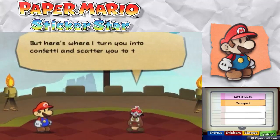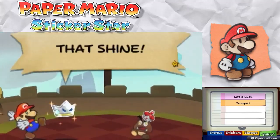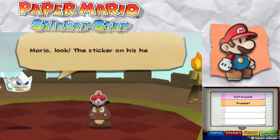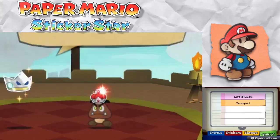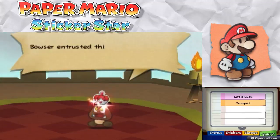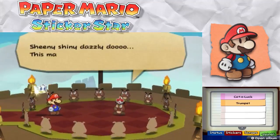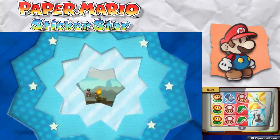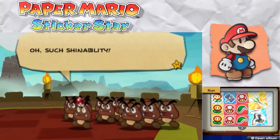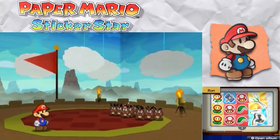We've met Mario, but here's where I turn you into confetti and scatter you to the wind. Take this! That shine — Mario, look at the sticker on his head, that's a royal sticker! Hey, you crazy babbling loon, give me back that sticker! You noisy, unsparkly, and shiny girl — Bowser entrusted this amazing sticker to us, not you! And with the power of this oh-so-shiny sticker, we get pumped! Okay, so I guess we're getting our first official boss battle.